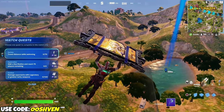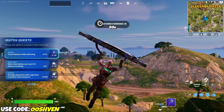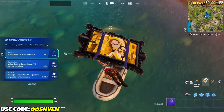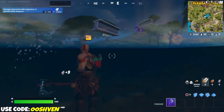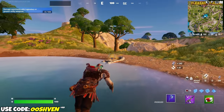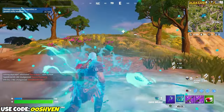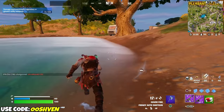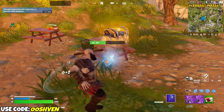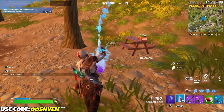This is the spot you're going to want to go to if you want to do two challenges at once. I don't think anyone knows where the spot is either, which is going to be really, really good for us. Hopefully no one goes to the spot - it's kind of secret. I accidentally landed on the boat before landing in the water. But you know what, it's okay. Let me make sure no one's at the spot. I don't think anybody's at the spot - we should be good.